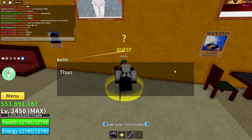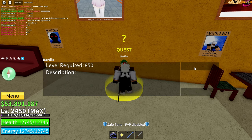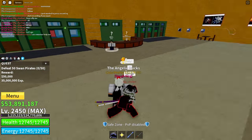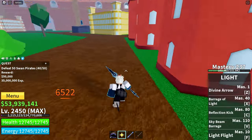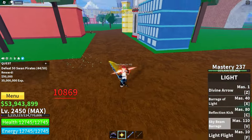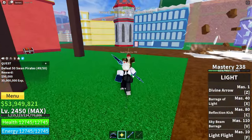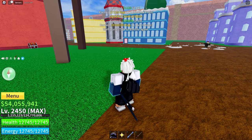The first thing we need to do is complete Bartillo's quest. He's telling us to defeat 50 swan pirates. That is gonna take a while, but if you're high level it shouldn't take very long. Okay, we've completed it now. We need to go back and talk to Bartillo.